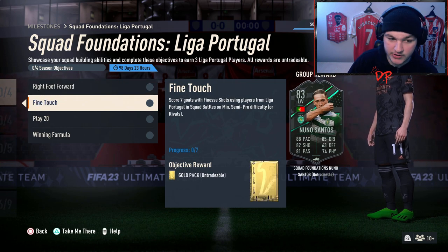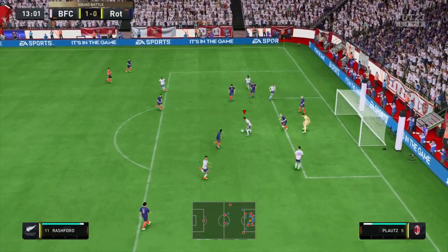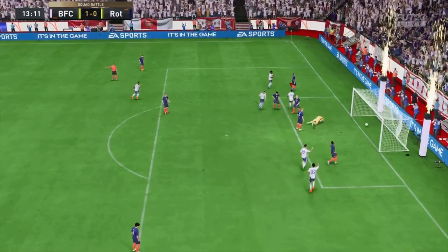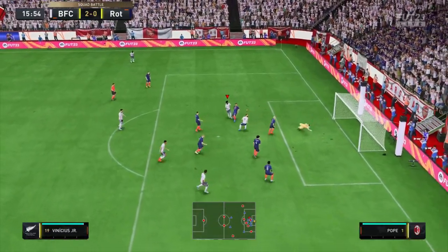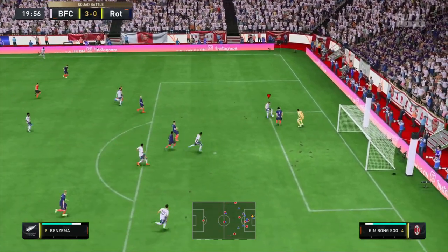Score seven goals with finesse shots using players from Liga Portugal. If you want a guide on how to perform a finesse shot, all you have to do is press the right bumper plus shoot. That's R1 plus circle if you are on PlayStation, RB plus B if you are on Xbox. Very self-explanatory, and obviously whilst pressing this you are going to want to aim in the direction you want to shoot the ball.